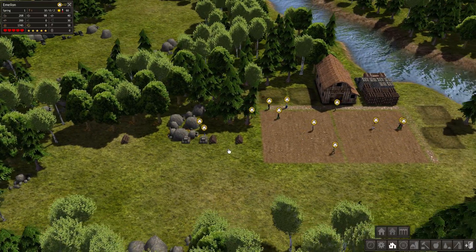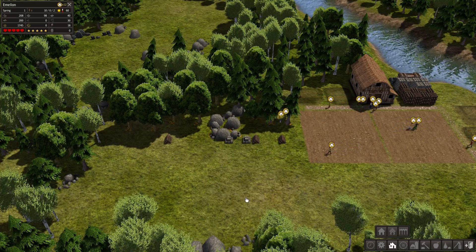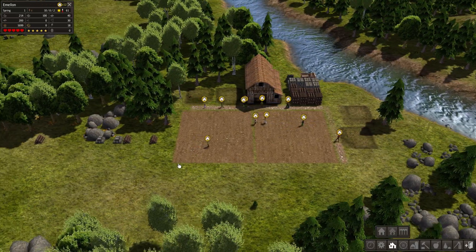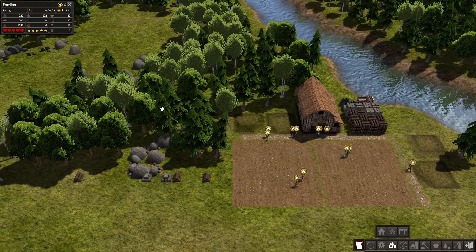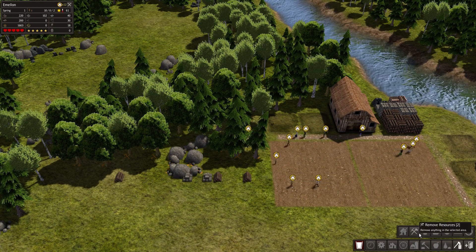As you can see, they're starting to slowly clear this away. Trees will respawn over time, so if I leave this area clear and I don't do anything with it, eventually it'll fill back up with trees. The stones, however, won't regenerate — you actually have to go in and build a quarry. They're really large, and once you place it you can destroy it but the land still won't be usable afterwards.